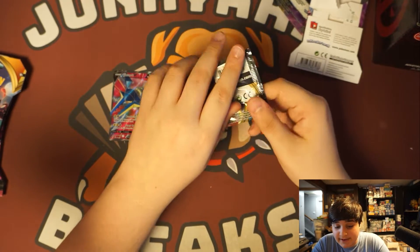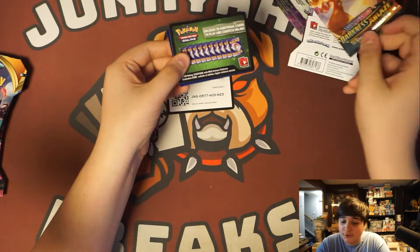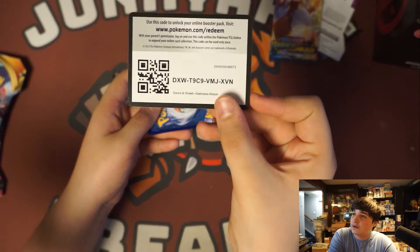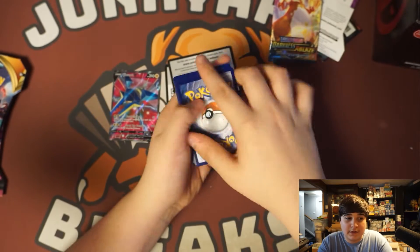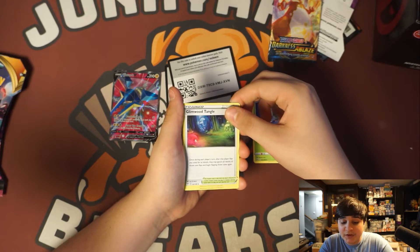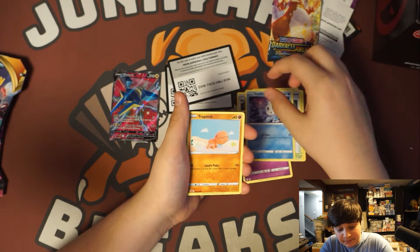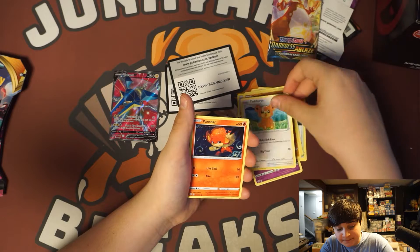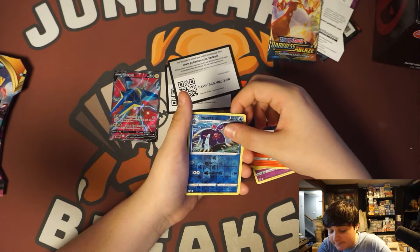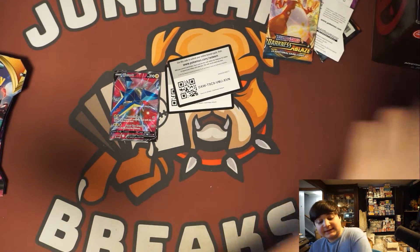Okay, we have a Charizard pack. Let's see what we've got. We have a full green, which is perfectly fine. We have a Steel, Dartrix, Glimwood Tangle, Larion, Golit, Vanillite, Trapinch, Teddy Ursa, Pansir, a Reverse Holo Toxapex, and a Diggersby. Interesting pack.